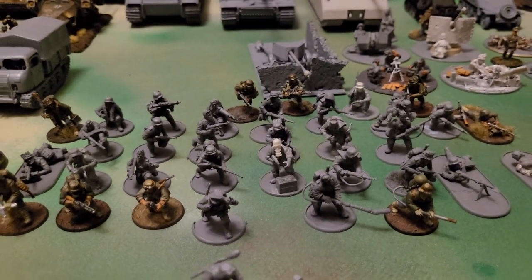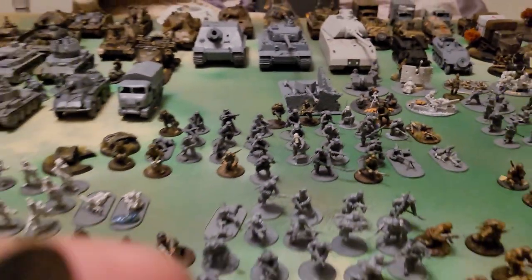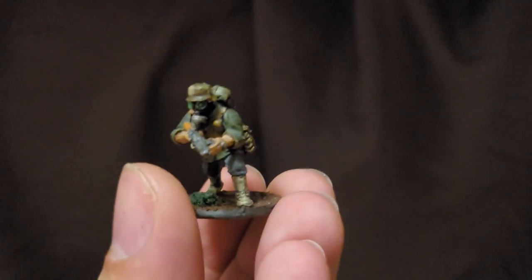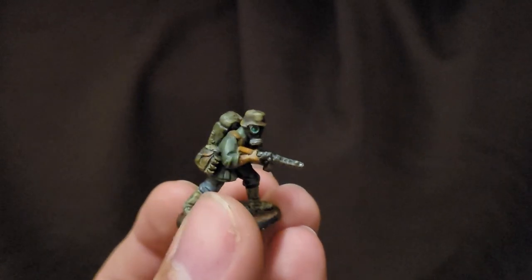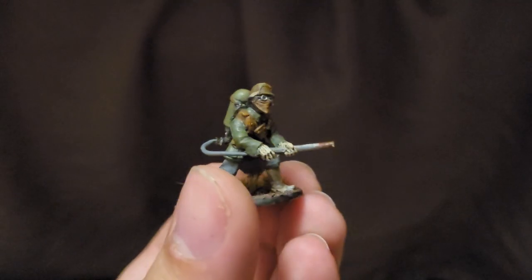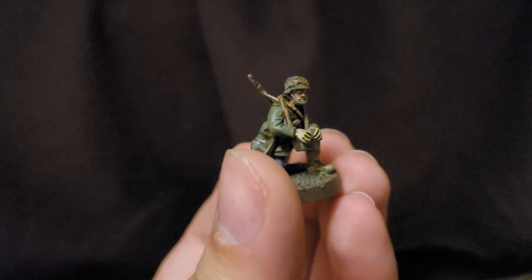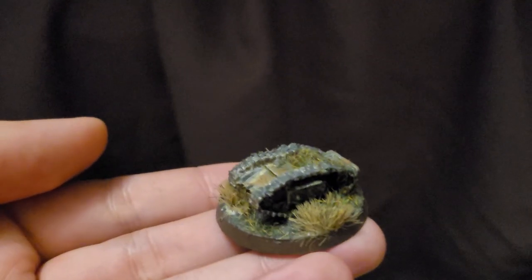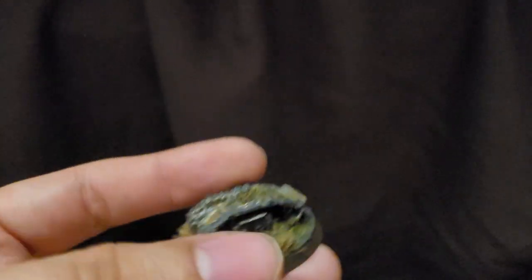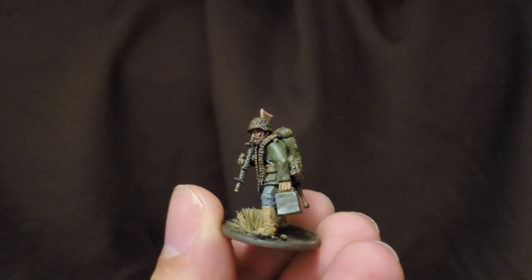We have the engineer squads — the assault engineers — including a flamethrower, an SMG, another flamethrower, and a Goliath — the engineer boy, the spicy RC tanks themselves. There's a video of a guy riding one when the Americans found them. They are pretty good; it's pretty funny to see.